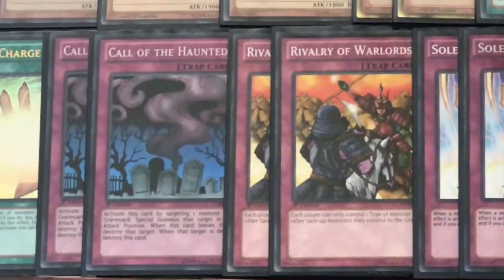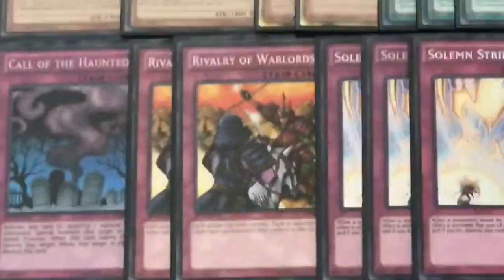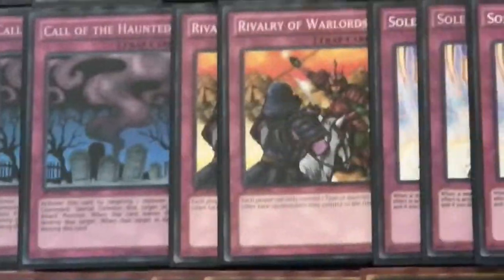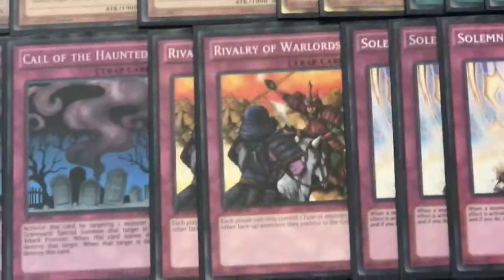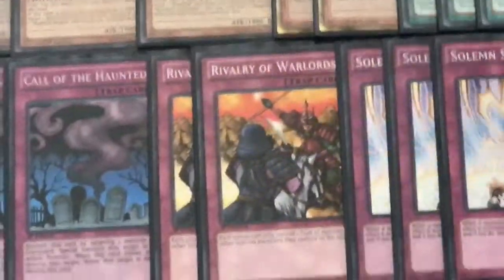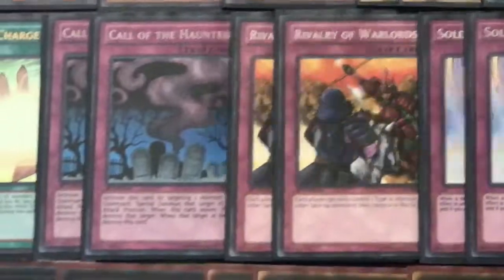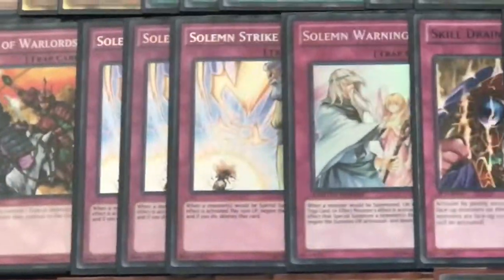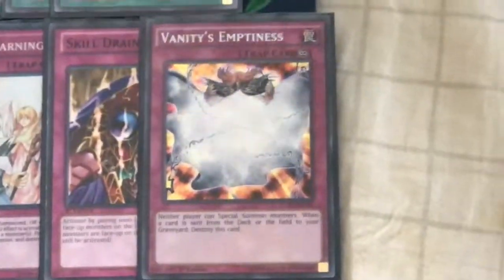For traps, we have double Called by the Grave — really good in combination with Revolving Switchyard to get its effect on the opponent's turn. Double Rivalry of Warlords; if I had Dimensional Barriers those would probably be in here instead, but Rivalry is still pretty good. Your whole deck is pretty much a machine, so this shuts off ABCs from going into Summon, shuts off Metalfoes from summoning their monsters — just overall a pretty good card. Then we have triple Solemn Strike and one Solemn Warning, one Skill Drain, and finally one Evilswarm Exciton Knight to round out our 40-card main deck.